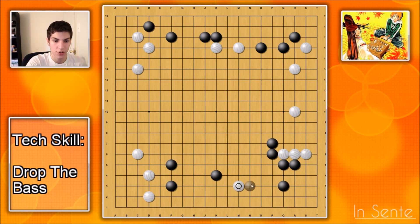All right, so as you saw in the intro, this all starts with this little point right here. I'm going to cover two things that Black can do: one is cover, and one is kick. We'll do the cover one first.